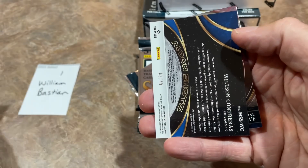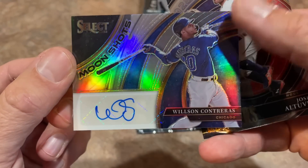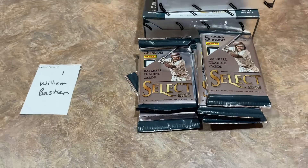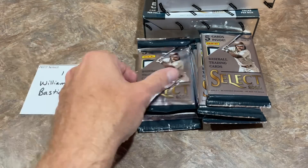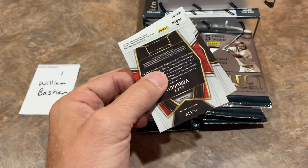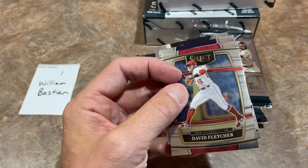We have our first hit. It's numbered out of 49 — it is a moonshot autograph of Wilson Contreras. A nice one right there. And Jose Altuve at the back of the pack. I wonder if Altuve's reputation will ever recover — people still seem to not like him too much.